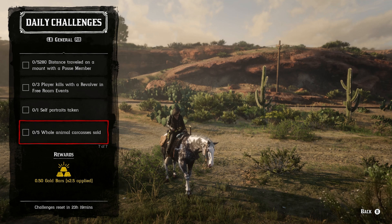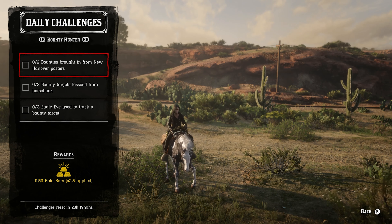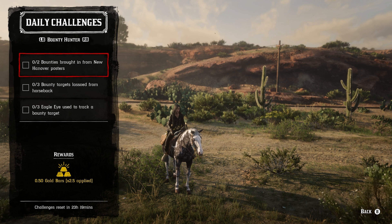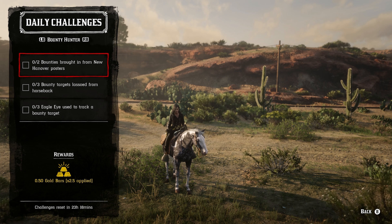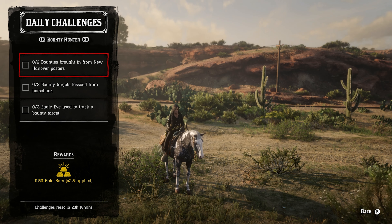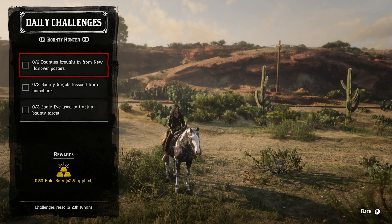For the bounty hunter role: two bounties brought in from New Hanover posters means Valentine, Emerald Ranch, Emerald Station, or Van Horn. For three bounty targets lassoed from horseback, make sure you're on horseback when you lasso them. For three eagle eye uses to track a bounty target, the best way is to get a bounty hunt that requires searching a yellow area — you inspect clues and each inspection tracks the target. Otherwise, let the bounty target run so you have to track them.